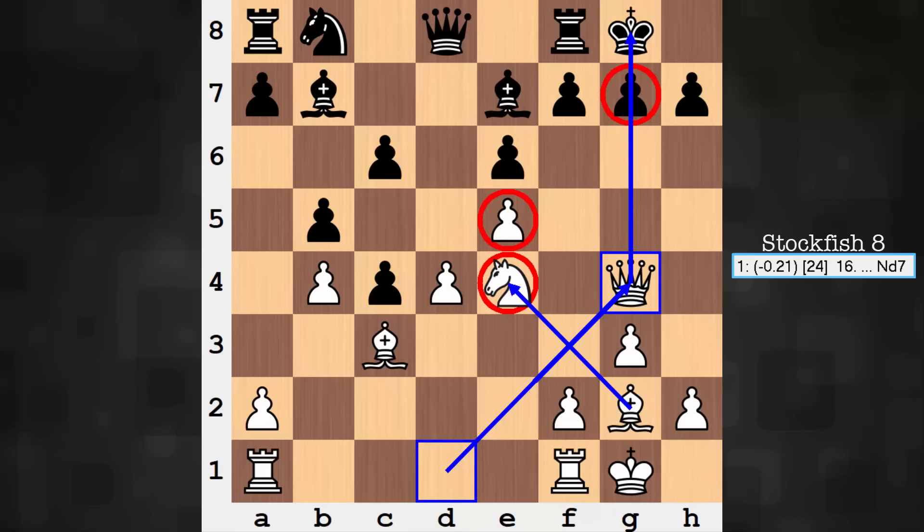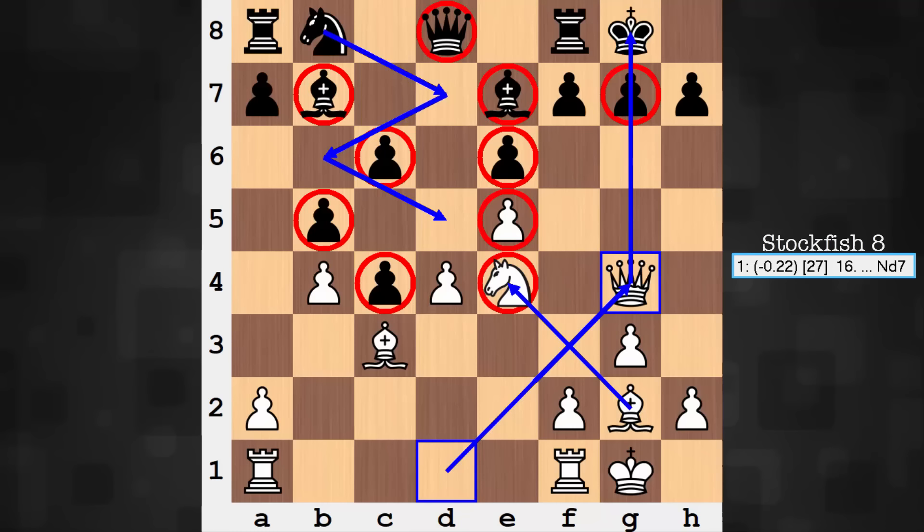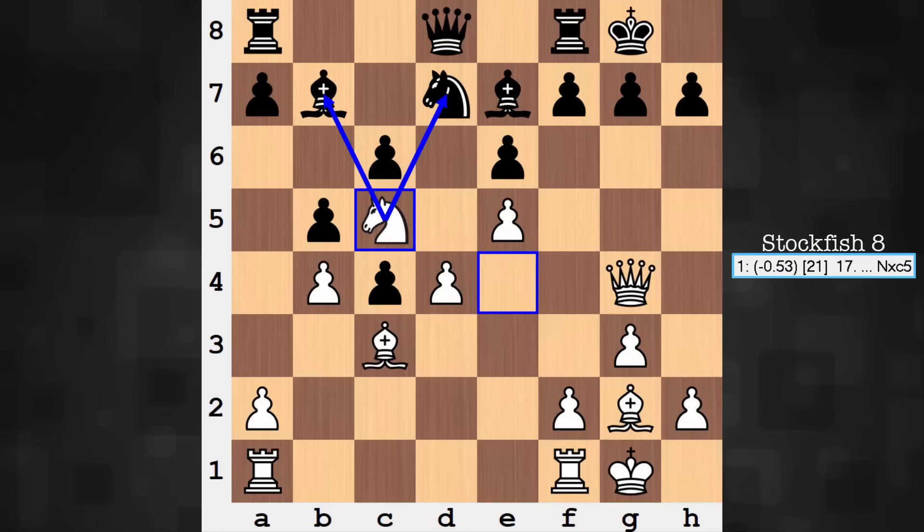The queen has a nice home on g4 opposite the king, pinning a pawn. It's important to note that it's not only the light square bishop who is influenced — that's the clearest piece to see being influenced — but also the bishop on e7: so many squares are taken away from the dark square bishop as well. And the queen — what is her productive role going to be? The only productive role I can see is with a knight circling into the d5 square. Let's see how white addresses this strong post on d5. Knight d7, Knight c5 — a little fork here.